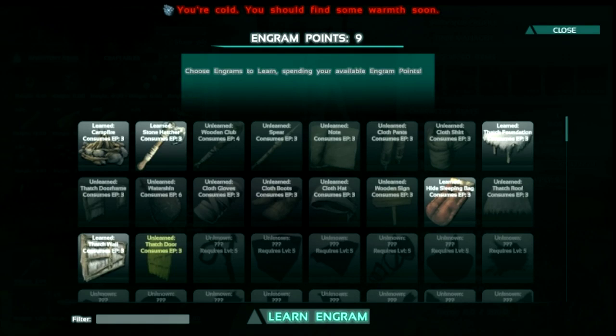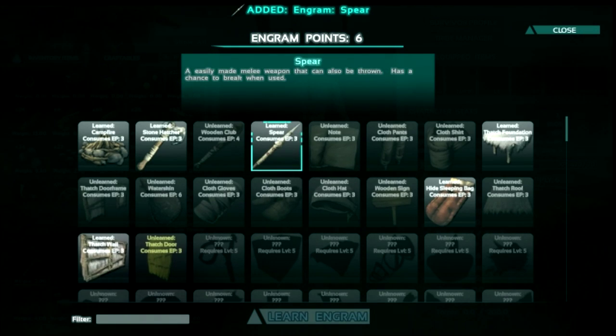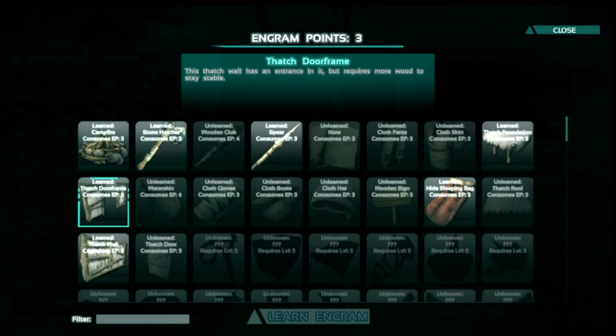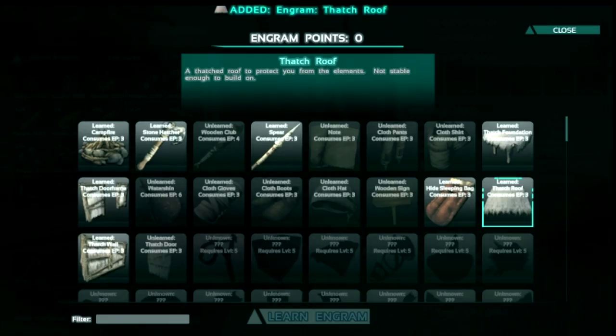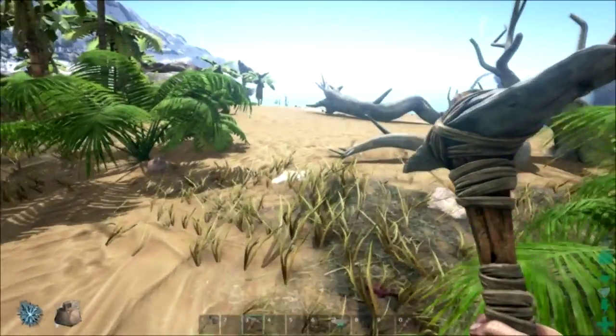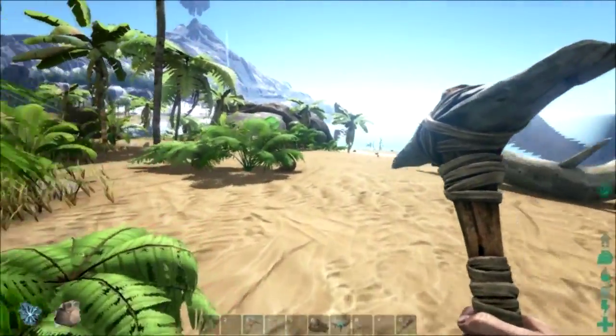We'll pump weight again. Let's go ahead and learn the spear, door frame, and the roof. That'll give us plenty to make. Just a little weighted down, but at least we can move a little bit now.